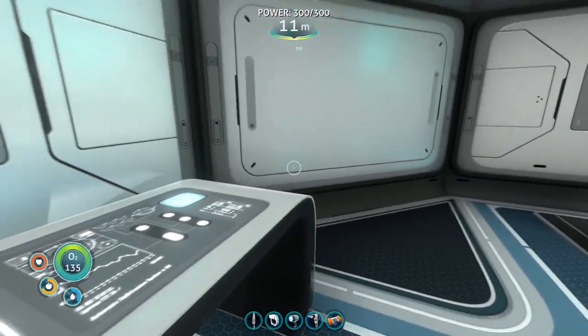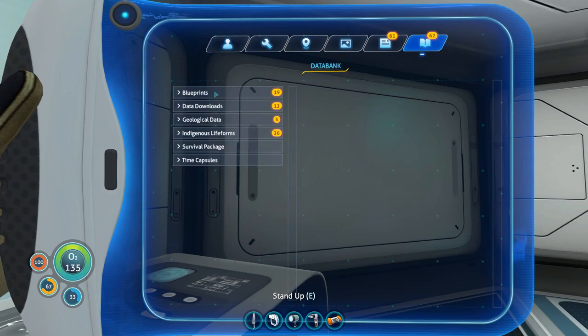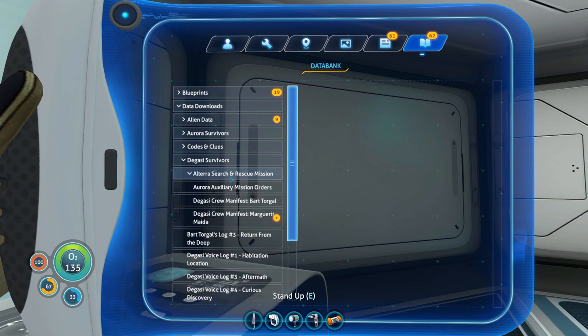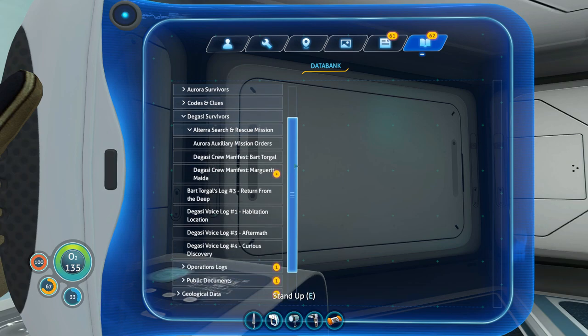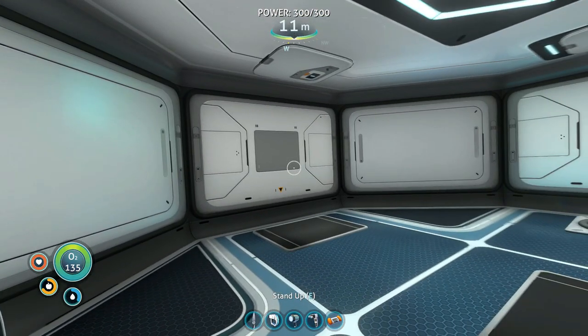Now I'm sitting down, and now I can pull up my PDA and review my databank entries without losing food or water — my food and water is not going down while I'm seated. So this is a great place to sit and read all your entries at your leisure without having to worry about food or water.